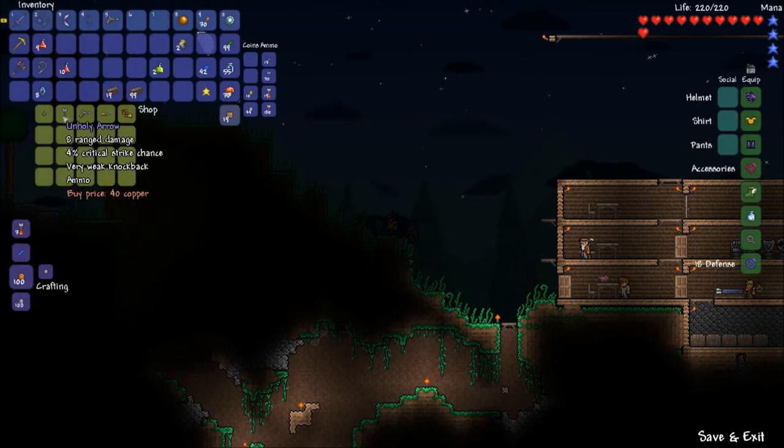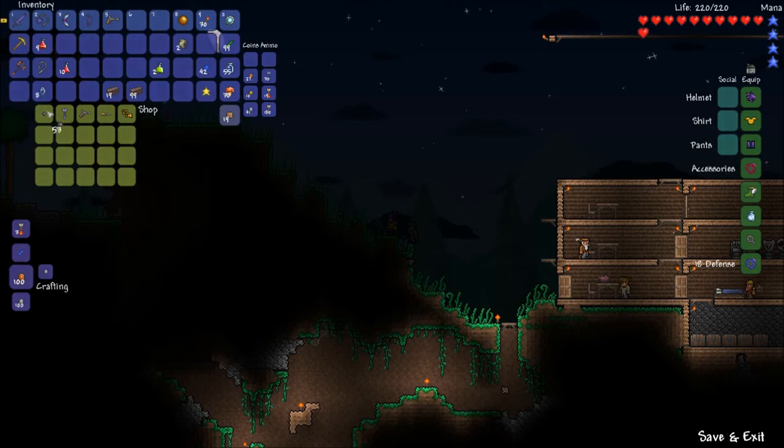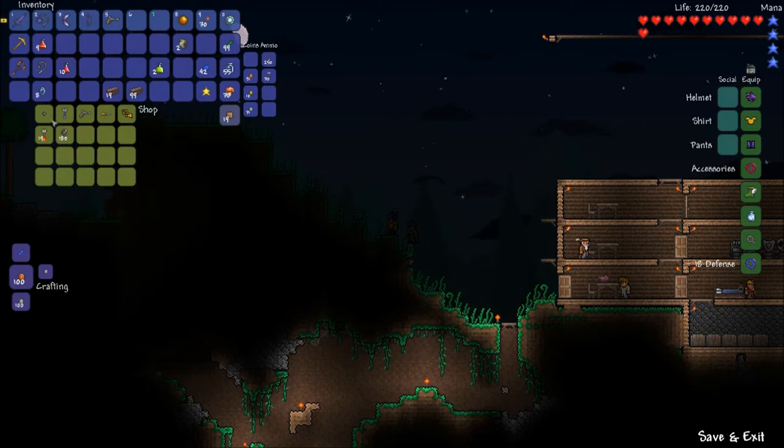Now we have the flintlock pistol. Let us buy some bullets — a good bit of them, too. Probably two stacks... no, three stacks. We're going to buy three stacks of them, which means we don't need the flaming arrows or the wooden arrows anymore, because now we're going to be relying on bullets more often. I'm still going to keep the unholy arrows, though.